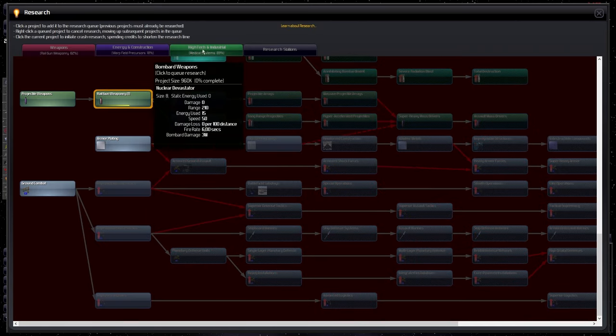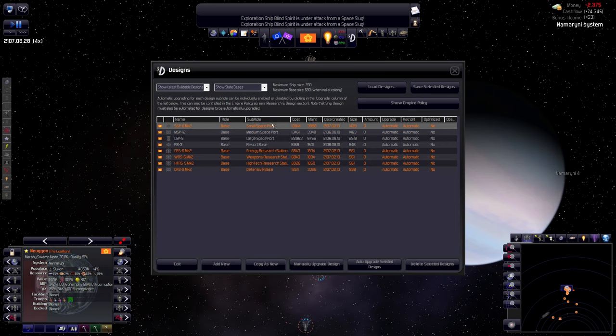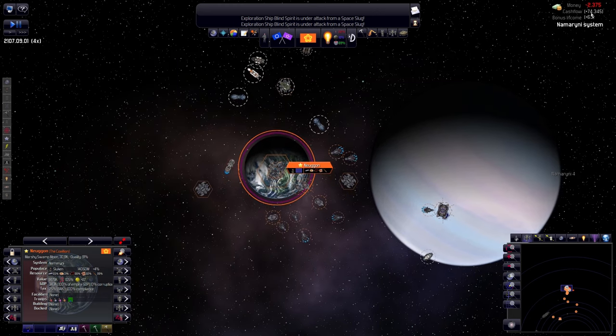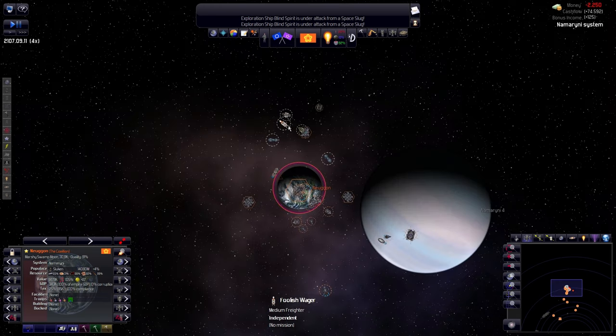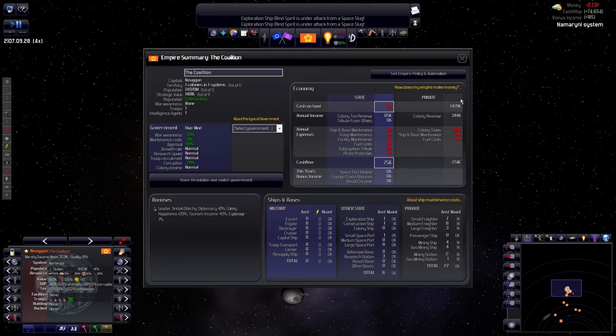Did we add the entertainment — the recreation center — to our starbase? Let's see. Yes, the recreation center is here now. This will add plus 4 to happiness, so your people are going to be absolutely thrilled. We don't have to change this; we will have to retrofit. Look at that — if pirates are visiting now, we are absolutely screwed. But you can see we're actually making an amazing amount from colony taxes — it's great. We are at 14 billion people and still growing at 4%, so this won't be going on for too long.